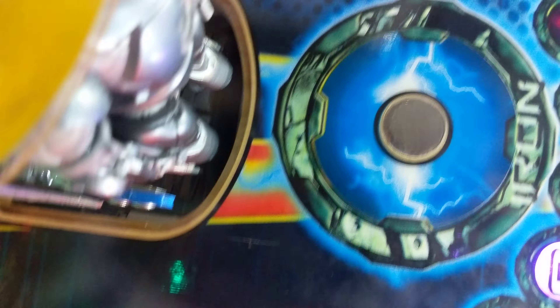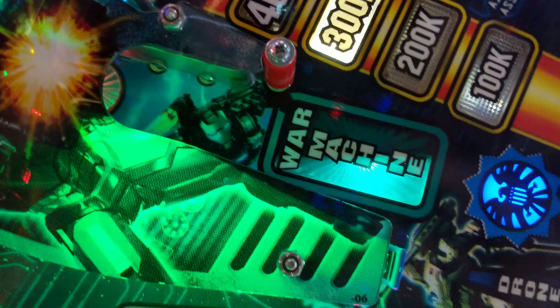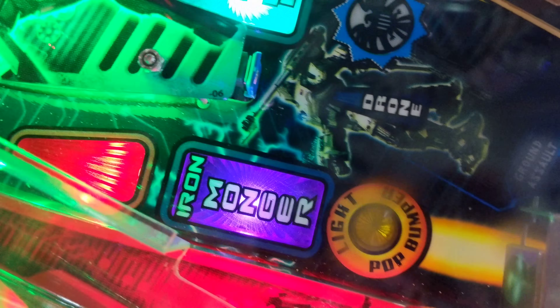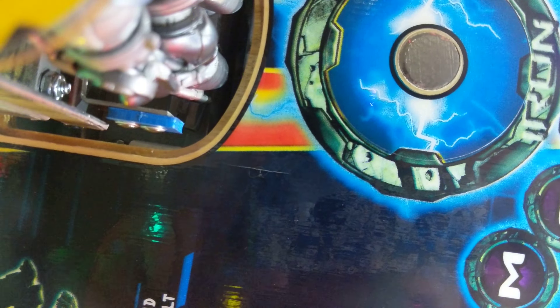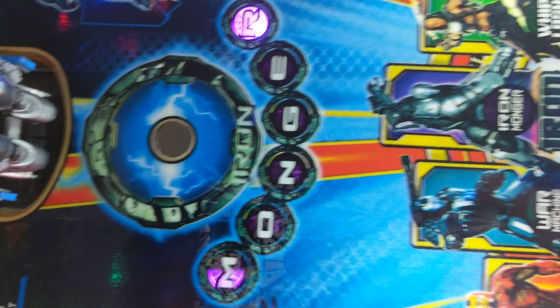They're all wired in — not some of the cheap mods I've seen. I do not have the light-up Monger; that's the only thing missing. You can see vibrant LEDs throughout. In most of my games, in the kickers and the outlanes I have four-by-fours — four SMDs on the top, four on the side — giving you a lot of lateral light, just like incandescence.